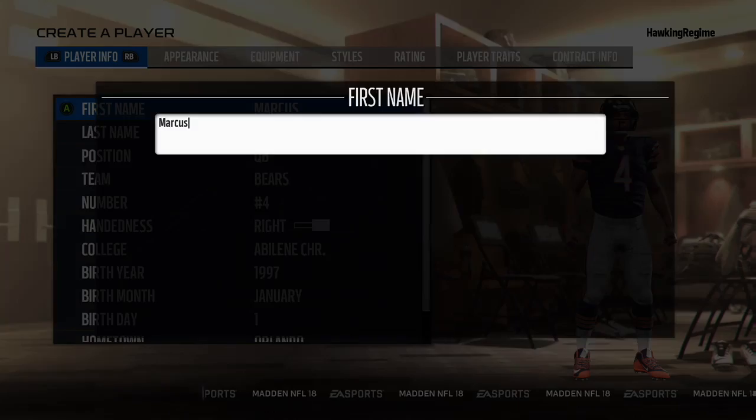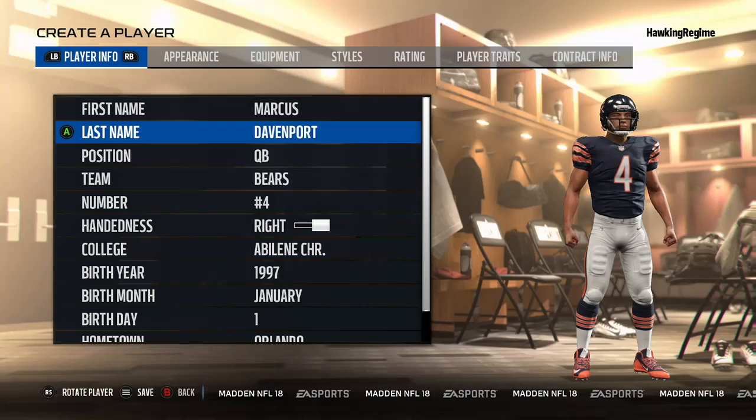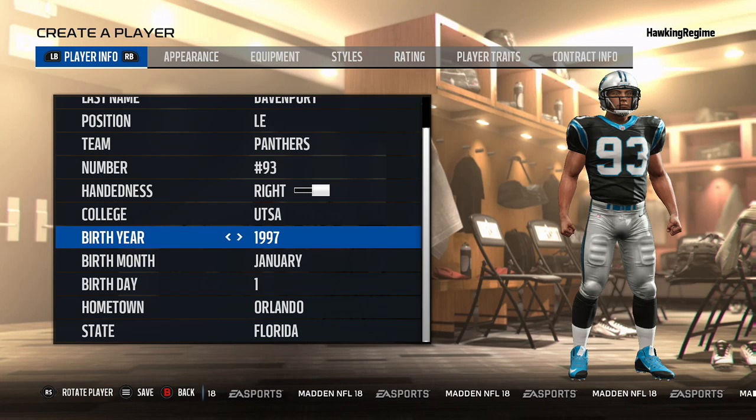I'm going to be doing Marcus Davenport of the University of Texas at San Antonio. One of the first players that comes to mind when I think of a comparable NFL player is a very tall defensive end — he's a defensive end at a 6-foot-7 frame. So Julius Peppers would really come up right off the bat, Clayus Campbell's another guy, and maybe a Michael Johnson as well — those really tall defensive ends.